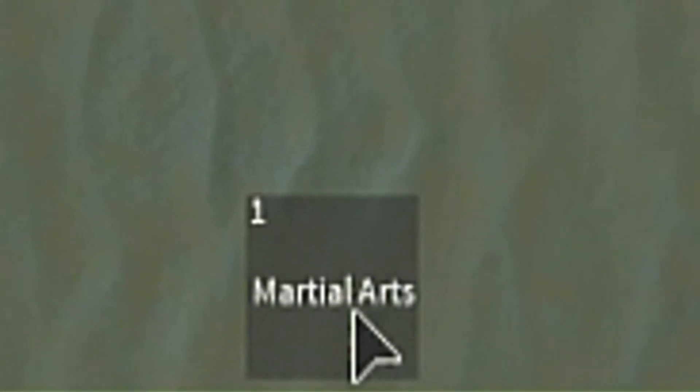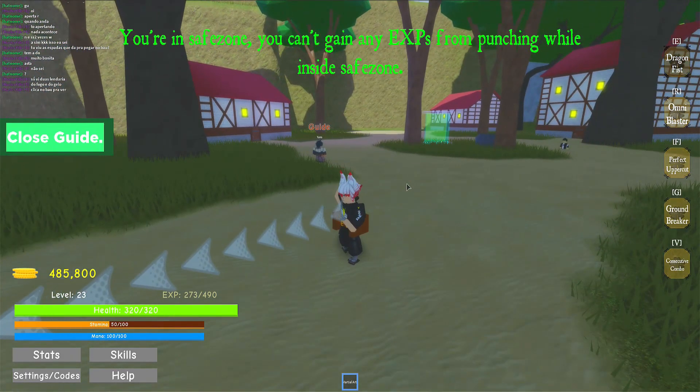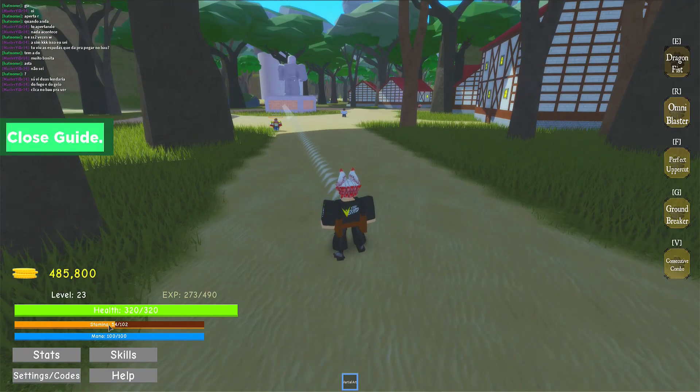If we look at the bottom, I have martial arts on my one key. If I click that, on my right-hand tab I have: Dragon Fist, Omni Blaster, Perfect Uppercut, Groundbreaker, and the Consecutive Combo. Let me press the E key and see what that does. All right, so it does use our stamina when we use those abilities.